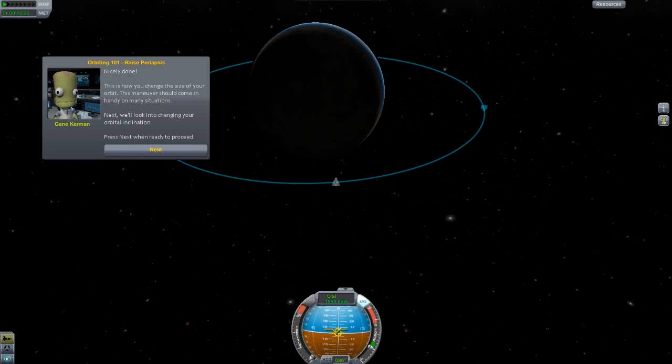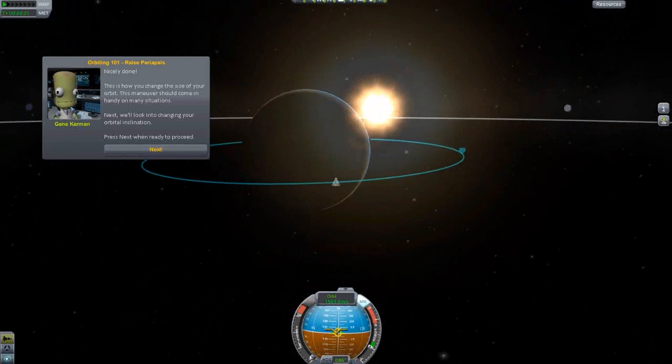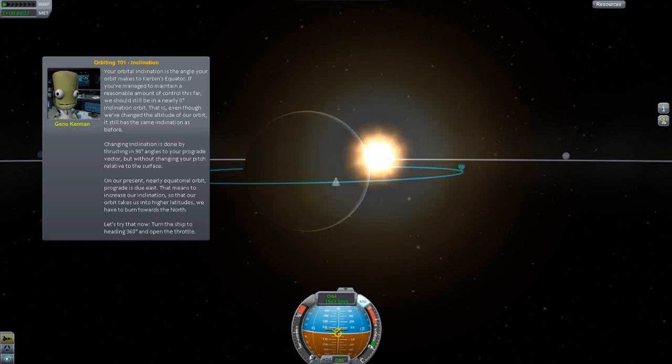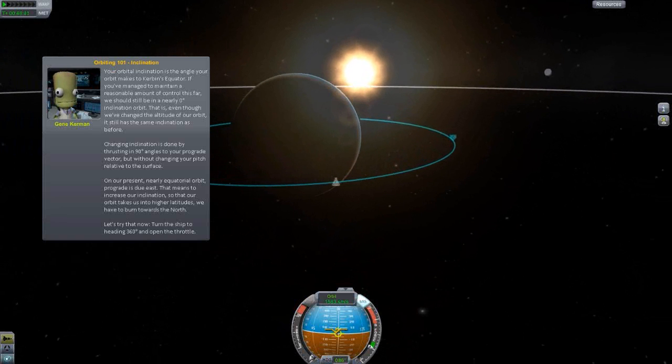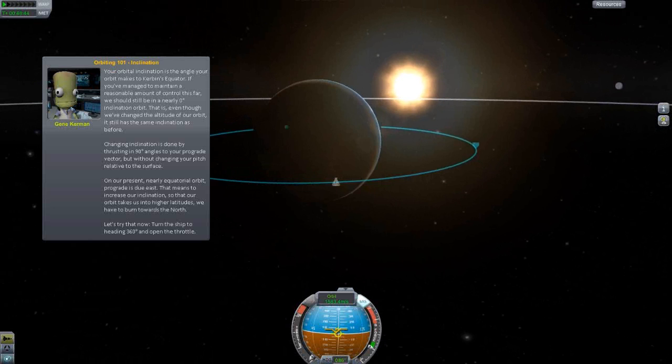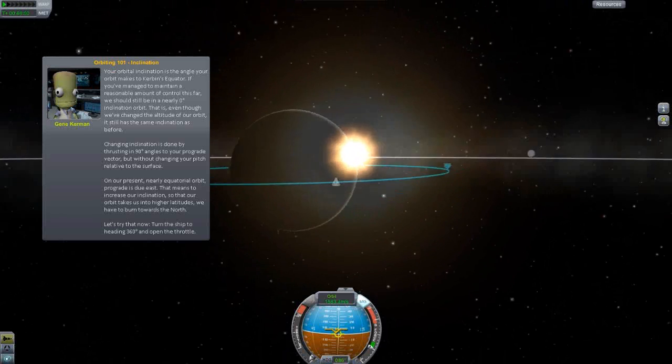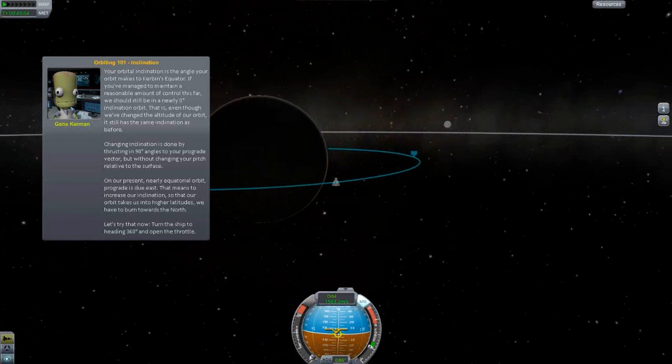I'm guessing for orbital inclination we will tilt the orbit up and down. Your orbital inclination is the angle your orbit makes relative to Kerbin's equator. Since we've maintained reasonable control, we should still be in a nearly zero inclination orbit - even though we've changed the altitude, the inclination is the same as before. Changing inclination is done by thrusting at 90 degrees to your prograde vector without changing your pitch relative to the surface. Our current nearly equatorial orbit's prograde is due east.